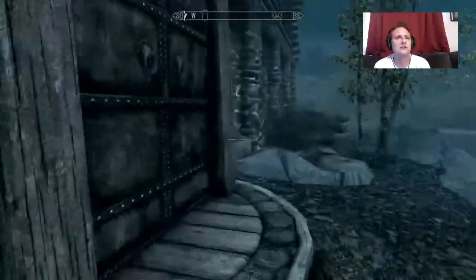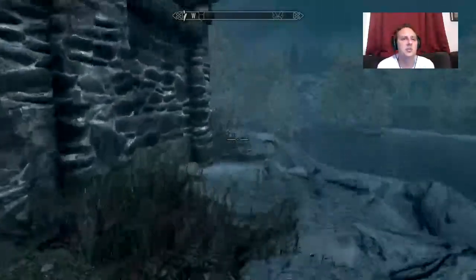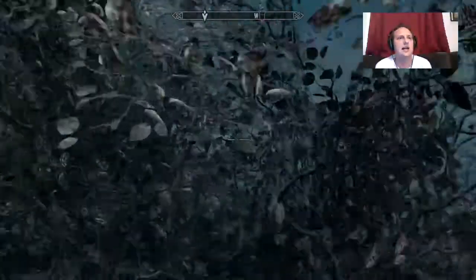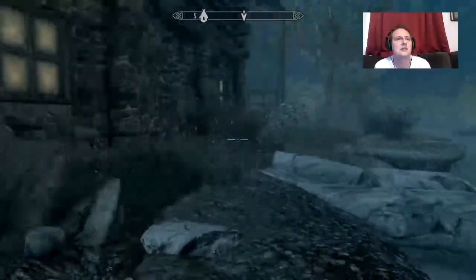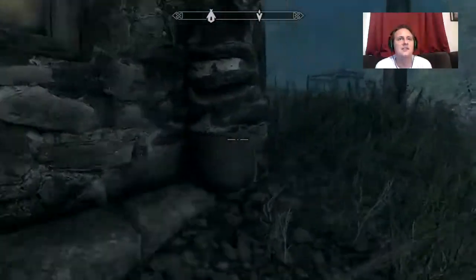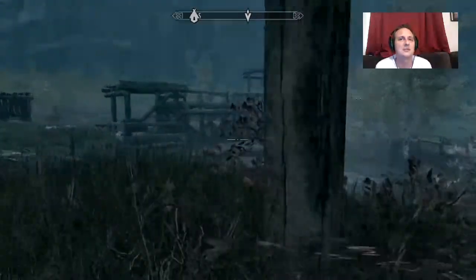Plenty of time. Alright, so over this way. Like I said, this second part is a little bit trickier — they've got patrol paths and eagle-eyed dudes hiding up on some higher areas. So this one can be a little bit tricky. If you have an invisibility potion or power, this is the time to use it.